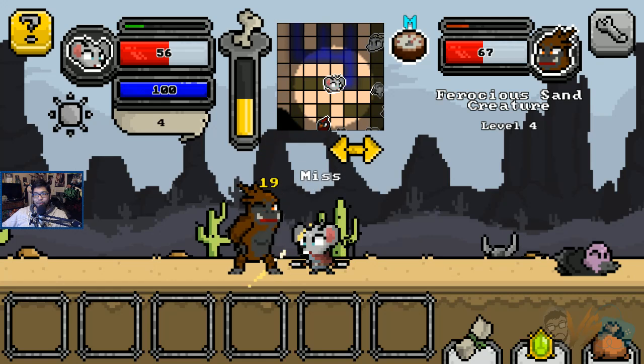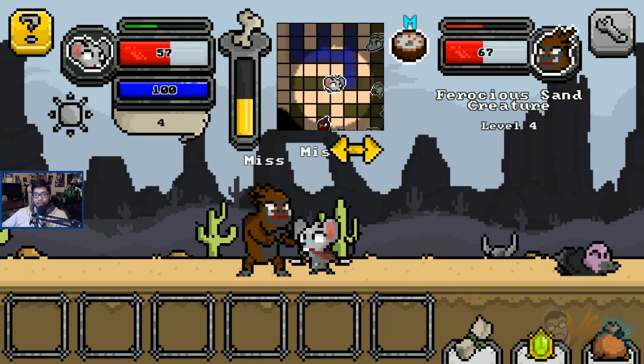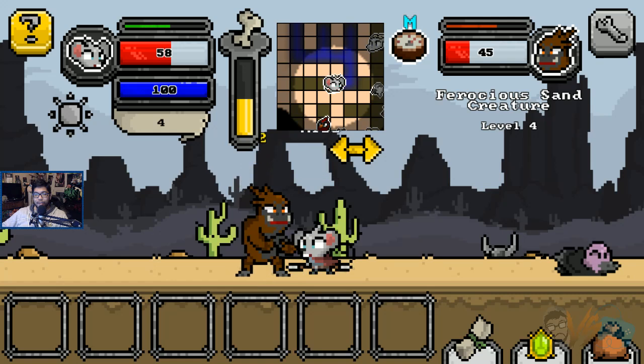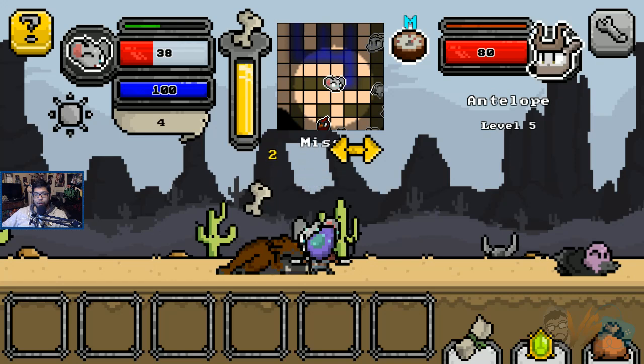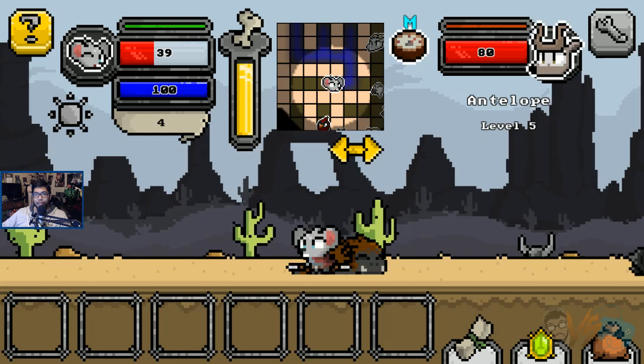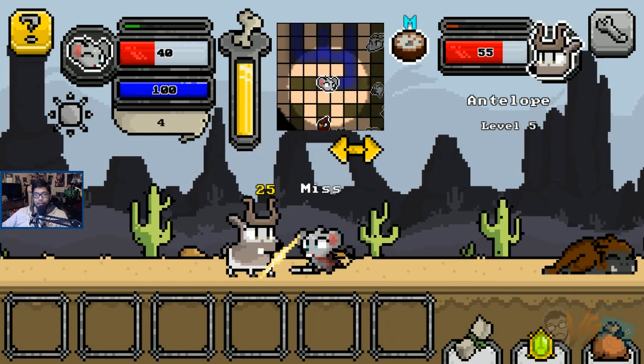I'm interested in seeing what happens if I do die, so let's see what happens. Oh, we're missing. He's missing. I got him. Oh, we win! Thanks to our amazing dexterity. Boom. We almost died right there. Very cool, interesting.